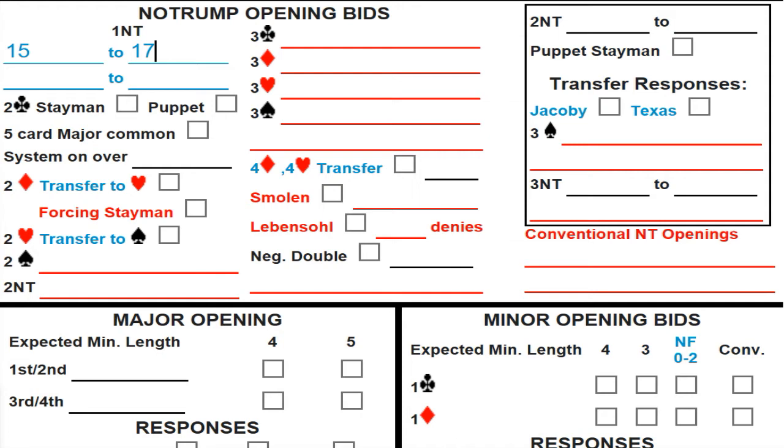Our one no-trump opening should show 15 to 17 balanced. Two clubs is Stayman for all of us, and we're also going to check the box that says 'five-card major common.' I stress the importance of opening one no-trump when you're balanced, even with a five-card major. The only exception is a really good 17 — then I'd open the major and rebid two no-trump. But for 15 and 16-point balanced hands with a five-card major, it's almost always right to open one no-trump.